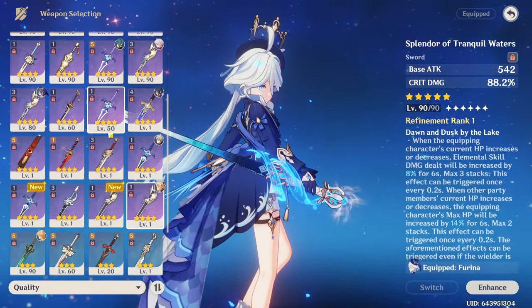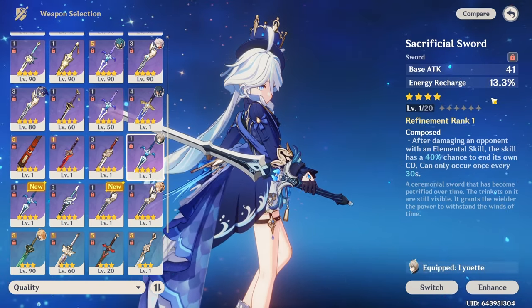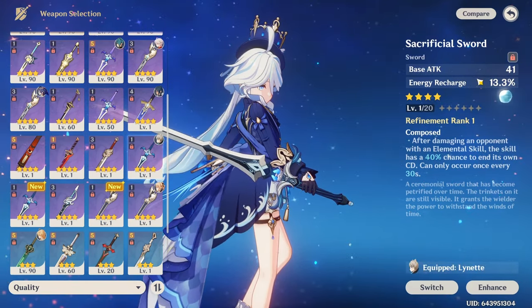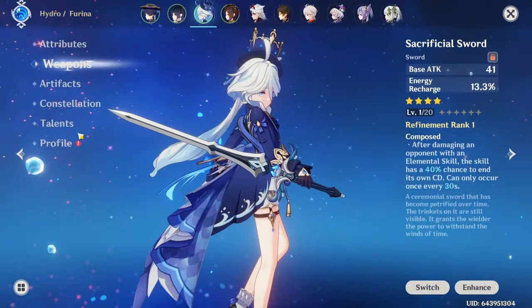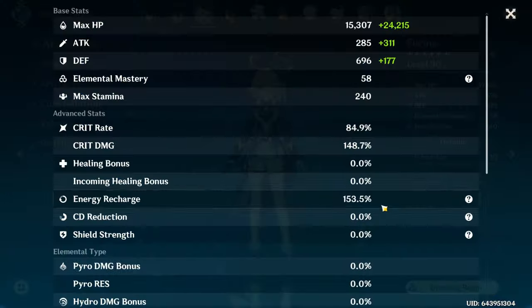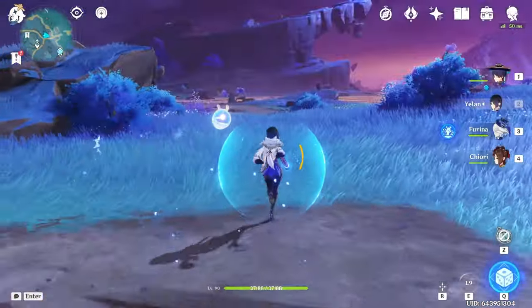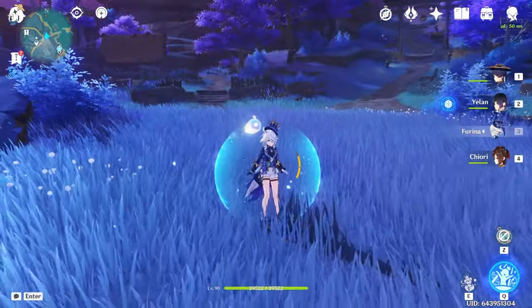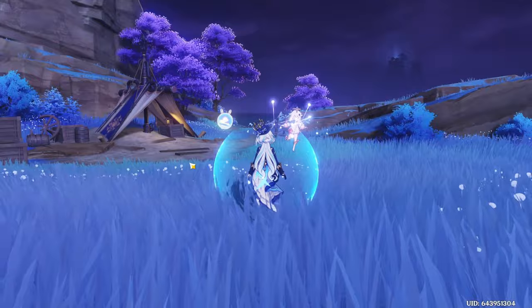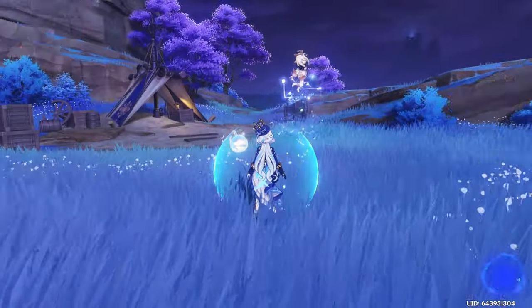Same thing with Frina — if she has a weapon with a lot of Crit DMG that scales with level, you do want to level it up. But if I switch Frina to something like the Sacrificial Sword, that's an Energy Recharge weapon, so leveling it up doesn't really improve her damage. If you have enough energy at level one — like my 150 ER — there's no reason to level it further. But the Training Guide would suggest that you should.